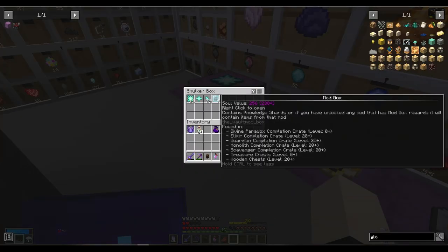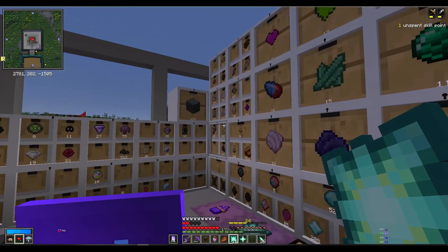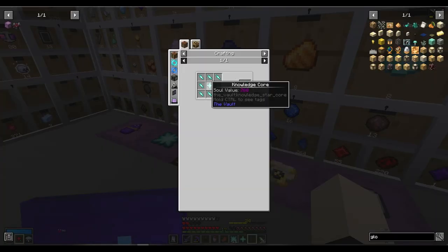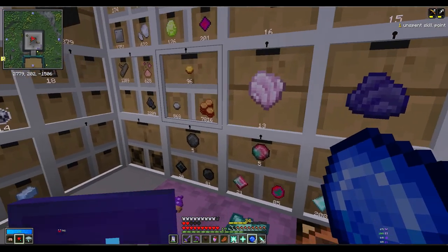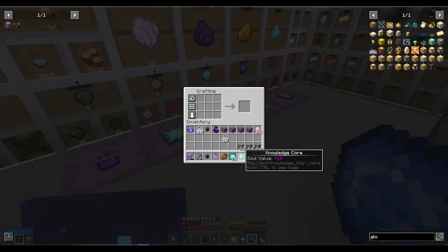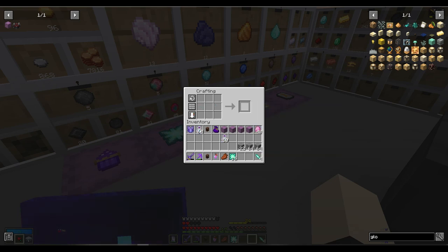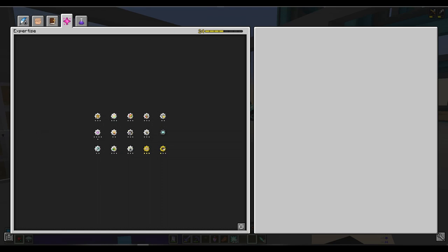We've got a lot of wood boxes and knowledge. I want to see how many we can craft - I think we can craft three more of these knowledge stars. Four, actually - also 15 knowledge stars total. Okay, let's see.